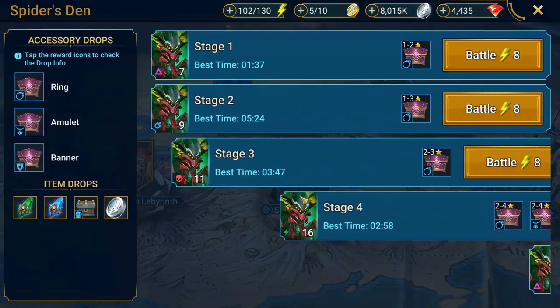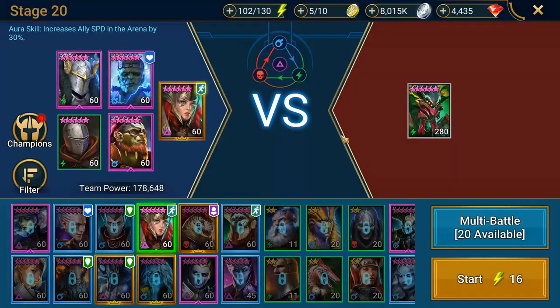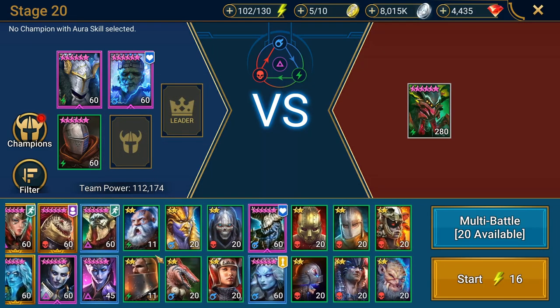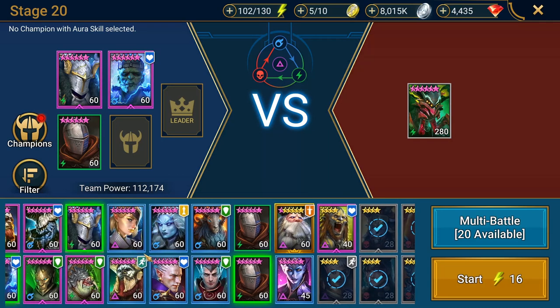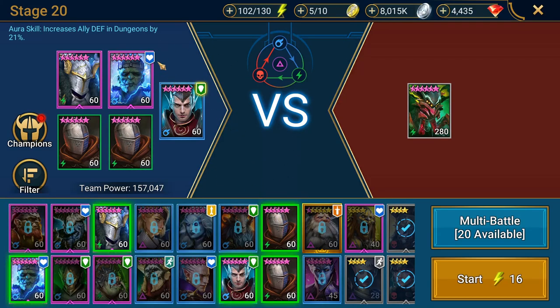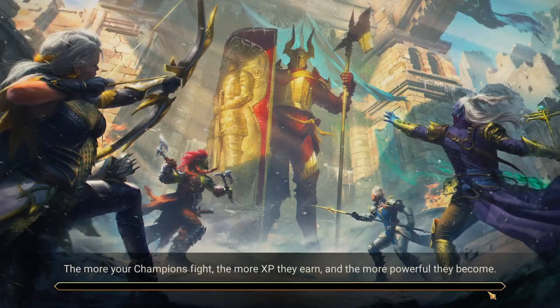Now we're going to Spider's Den level 20, which is notoriously difficult. Apothecary can definitely come in and shore this up. We're going with a turn meter control strategy — Apothecary speeding us up, two Armagers to deal with the turn meter, shields, a slow, decreased defense and attack. This team does not work at all without Apothecary — he needs to be in here speeding up these Armagers because if they're not going fast enough, they can't keep the Spider's turn meter down.